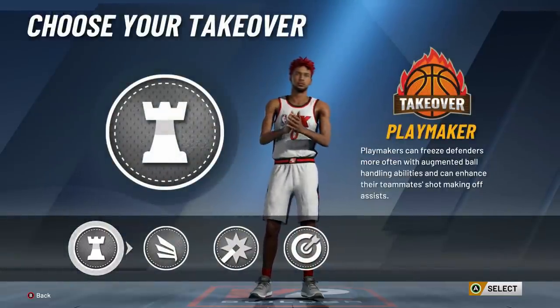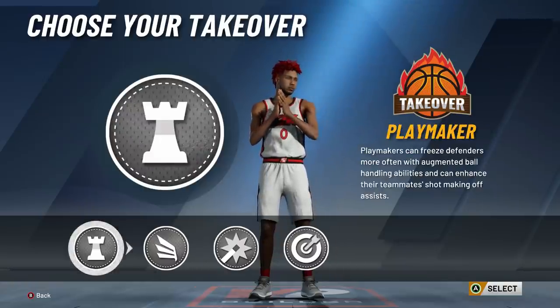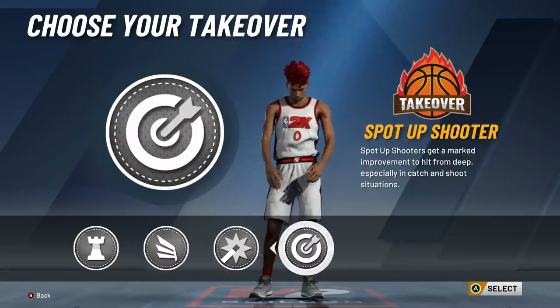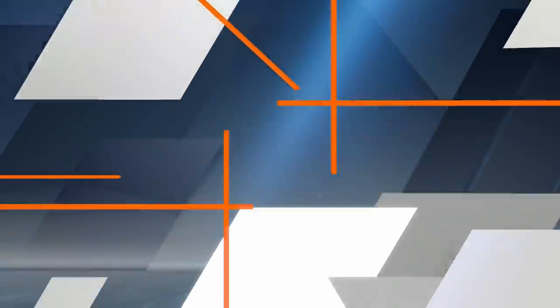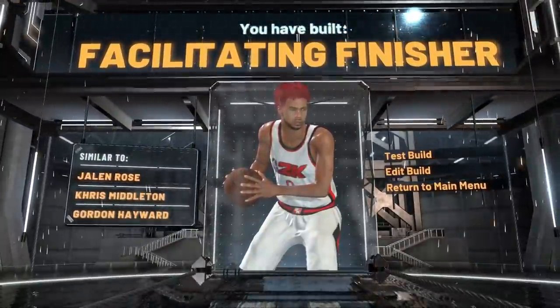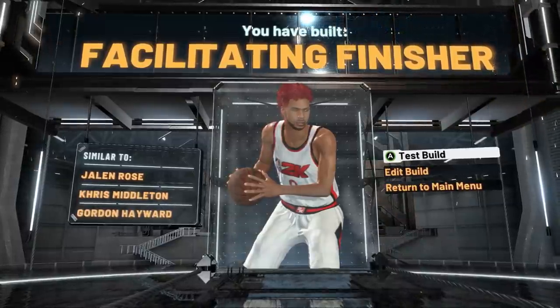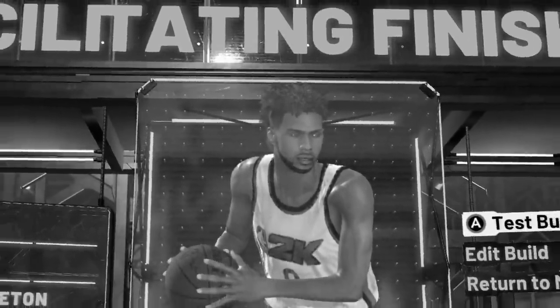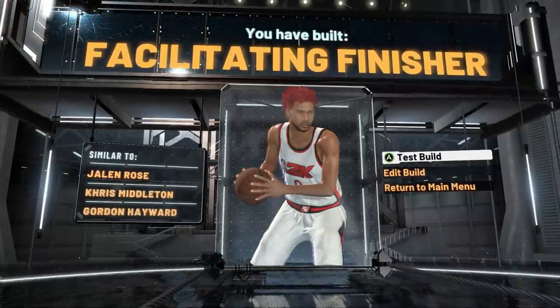Now look at these takeovers. Don't pick slashing takeover — you don't get contact dunks. Sharp is better than shot creating. Playmaking, we're already basically a pure playmaker. Sharp takeover makes this build so much more glitchy — the shooting on this build is crazy with sharp takeover. So I went with that and it's called a facilitating finisher. This game is so bad because you can literally make a facilitating finisher like 11 different ways. This is a build I just made by myself — it's just called a facilitating finisher, which doesn't make too much sense.